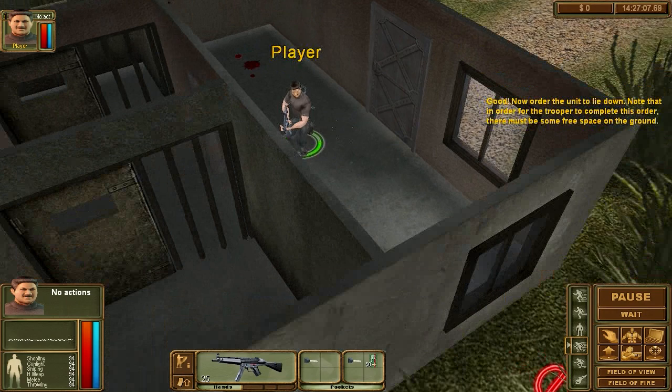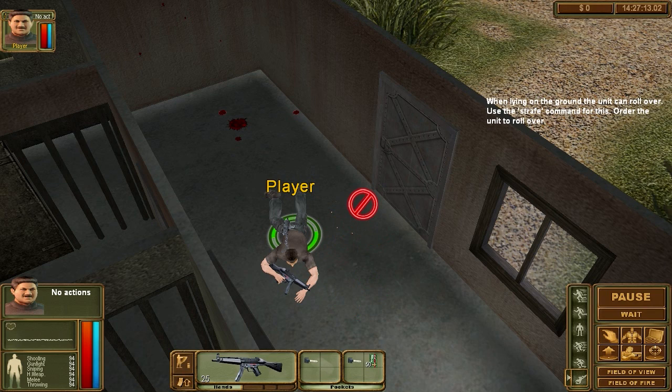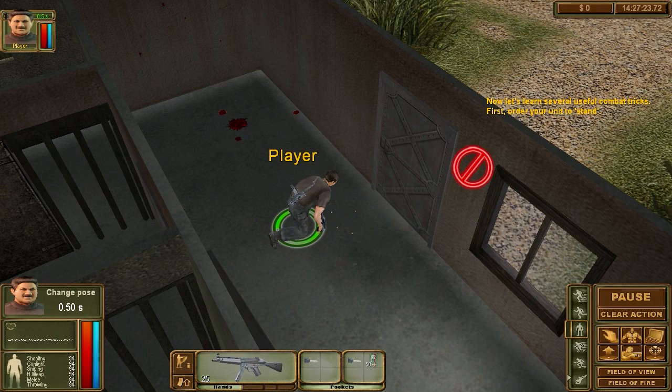Cool. Now order the unit to lie down and use the strafe command. Alt backwards, alt sideways. Now I'm learning several combat tricks. First, order the unit to stand.